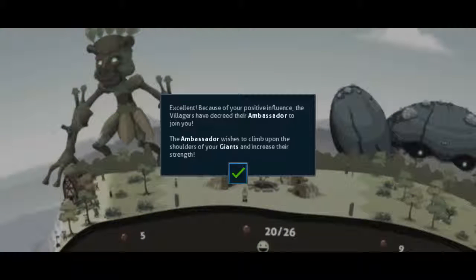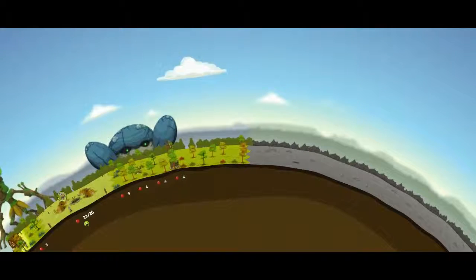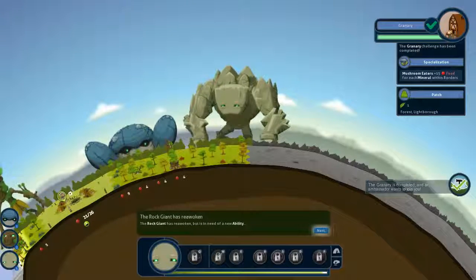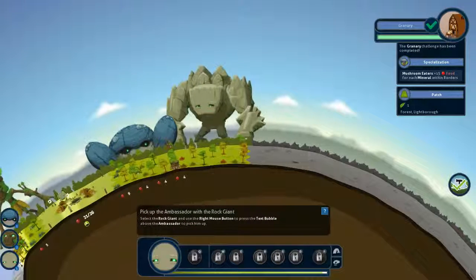Actually because they are positive on the village, they have decided their ambassador to join you. Now we have rock giant — have to pick up the ambassador.